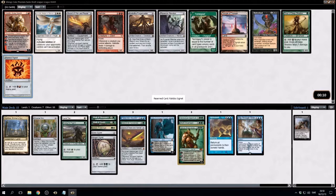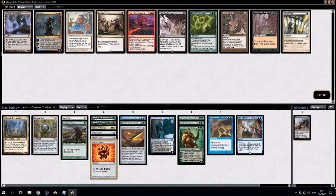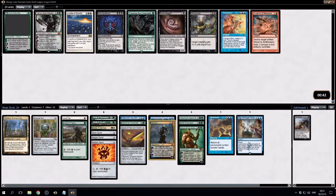Tarmogoyf is good and all, but it's not really what I want to be doing. Mishra's Workshop — three mana just to play artifact spells. We can take another Planeswalker here. Primal Command — it's a little less good since it's a sorcery. I'm thinking of Cryptic Command, which is awesome. I guess we can take the Workshop — it only produces mana for artifacts. I took the Ral's Eric here. Traverse — search for a basic land card.